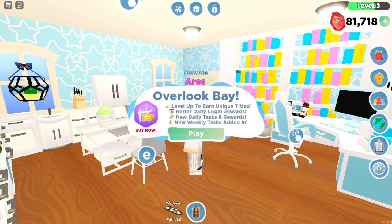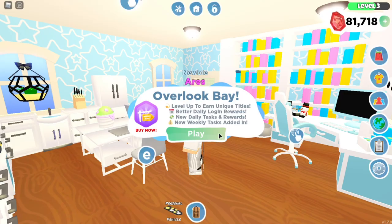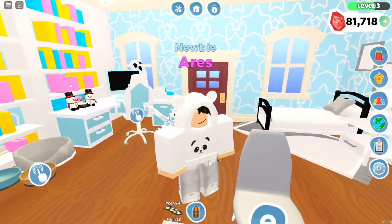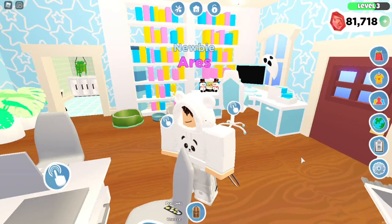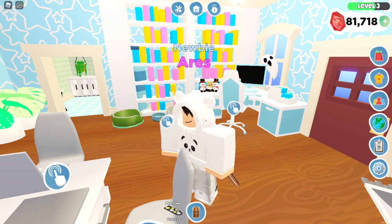Okay, so we're back in Overlook Bay and it says level up to earn unique titles, better daily login day streak rewards, new daily tasks and rewards, and new weekly tasks. Currently I'm at level 3, newbie, and the next title is citizen at level 10. So in today's video we're going to be trying to get to level 10.